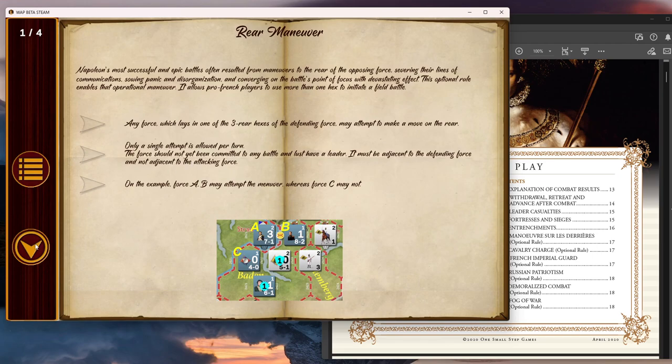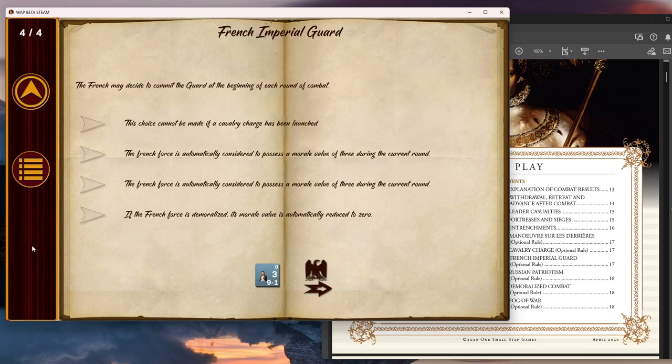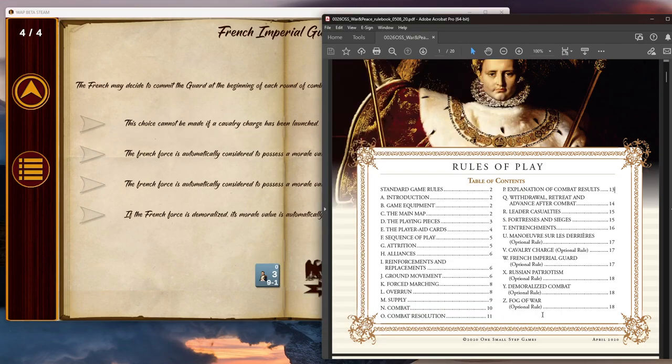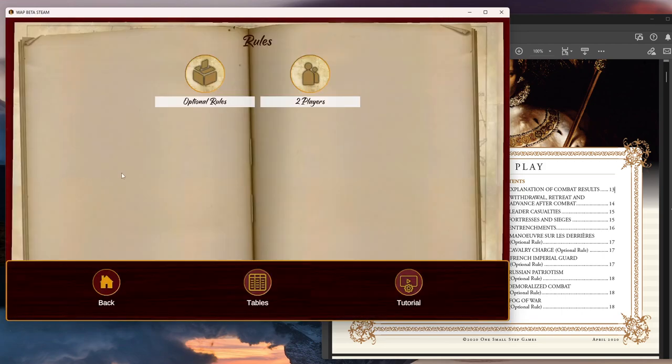Let's see what optional rules they offer. There's the rear maneuver, cavalry charge, French imperial — but they don't have Russian patriotism, demoralized combat, or fog of war necessarily — those are in the board game. So I think they're still building this out, and that's fine, this is an early beta. I also don't think the AI is really set to work yet, which you're going to see in a second.